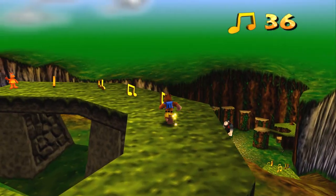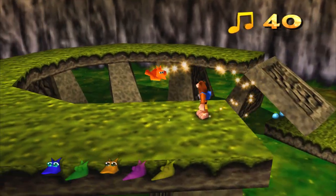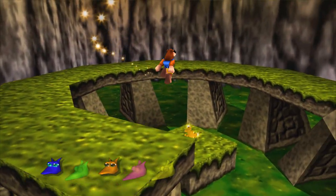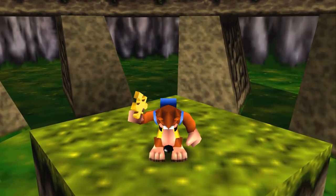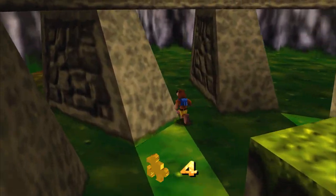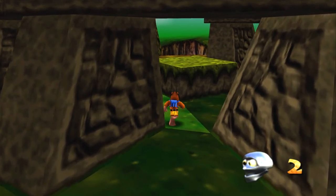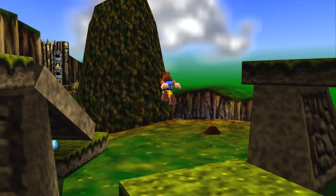Another Mumbo token. There are five Mumbo tokens in this world and we're gonna need to get all five of them. Here's the orange Jinjo — free to go. And here's a free Jiggy, just out in the open.